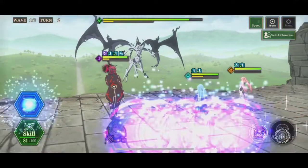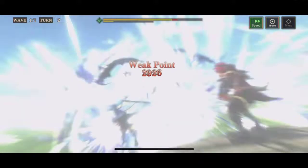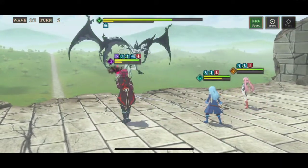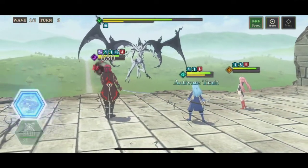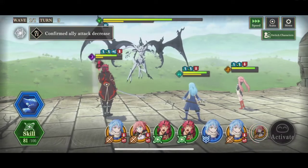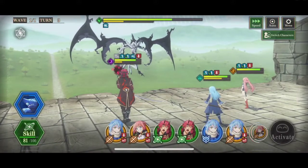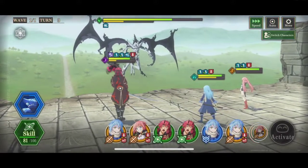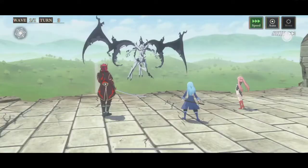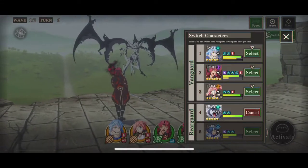Turn two, after you attack, you'll see he applies an attack debuff to all your active units and also gives himself a ridiculous guard rate buff. With that guard rate buff we have a couple of ways to get through it and push damage — one of the ways is with Ranga.